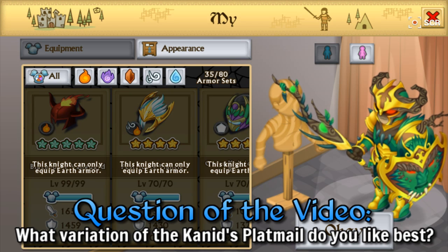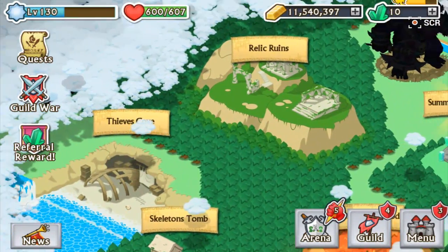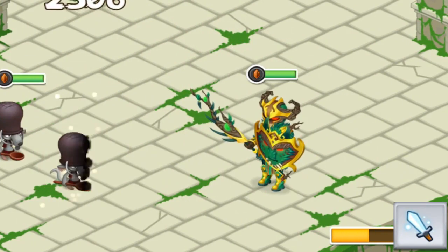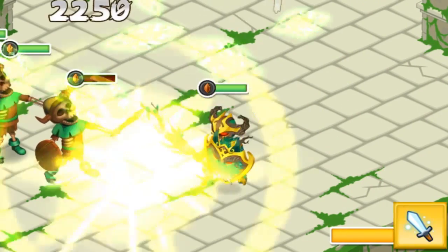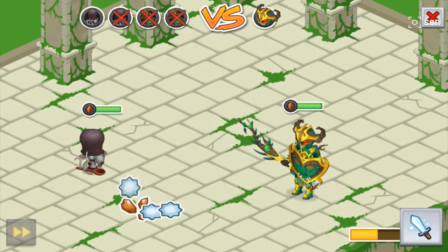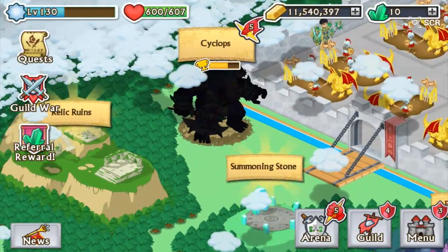Now I'm going to show it off in combat. I'll head to Relic Ruins with it equipped and wait for a special attack. You get the little leaves as usual — it's an earth mono armor. There's the special attack. I really like this shield — it's nice and big, even compared to the twig weapon. Having seen it level up through all the transformations, I'm very curious to hear what you guys think.